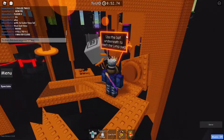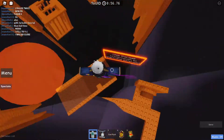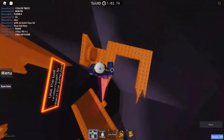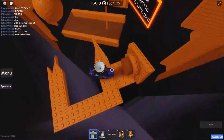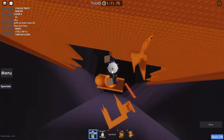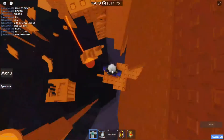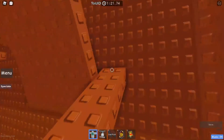It says: use the ball underneath to reach the jump pad. Basically, this is a wobbly buoy — you click this ball, and you want to get that ball so you can stand on top of it. Then you want to go through that little gap and then climb there. Now you're on floor two.